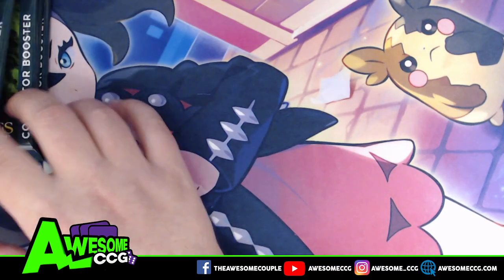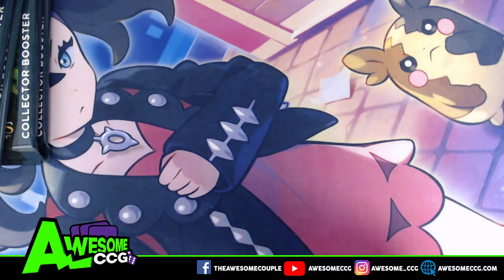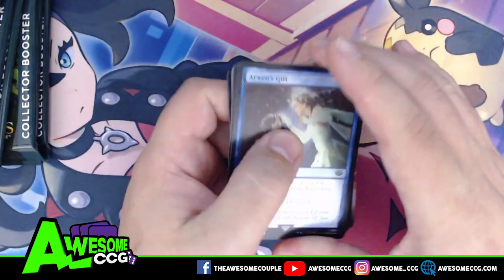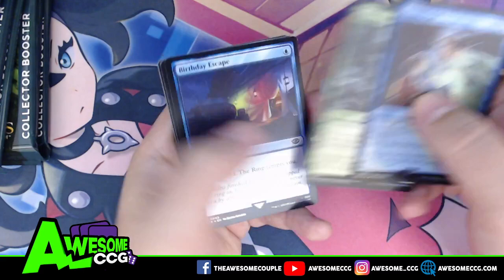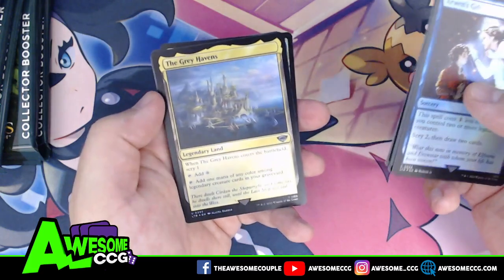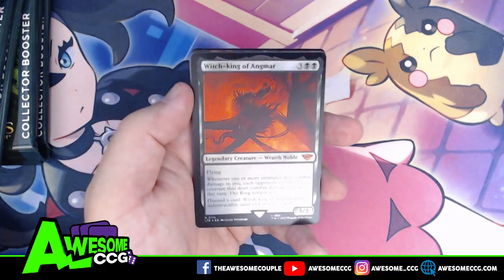Two, three, four, five, six — we're not quite halfway, so let's pick up the pace. We have a Human Soldier token and a food — it appears all the double-sided tokens have food on one side. Arwen's Gift, Mirkwood Spider, Birthday Escape, Rush the Room, Frodo Baggins, The Gray Havens. An island — it's a little hard to find islands in Lord of the Rings unless you're going west over the ocean.